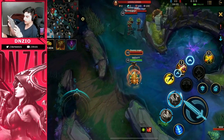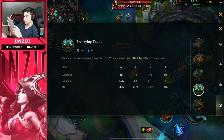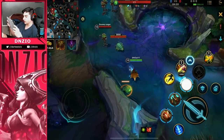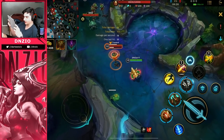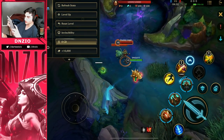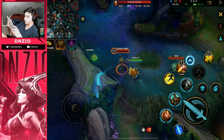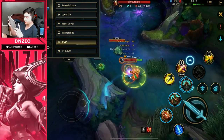All right, the next one: Skill 3 taunts an enemy champion or monster for 1.25 seconds and grants 50% attack speed for five seconds. So you get attack speed and you're able to taunt someone. As you can see you literally just click it and boom — they're taunted and chasing you. Taunting is pretty strong in this game. That 1.25 seconds is long enough to get follow-up from your team.